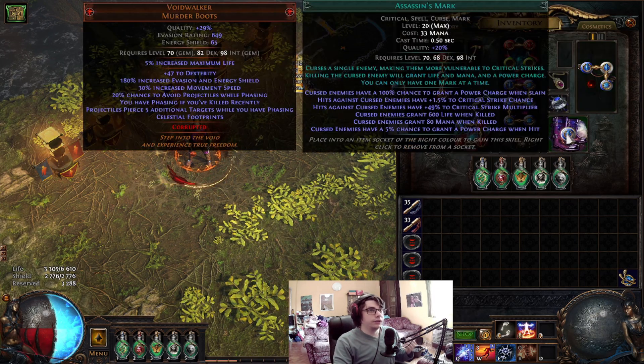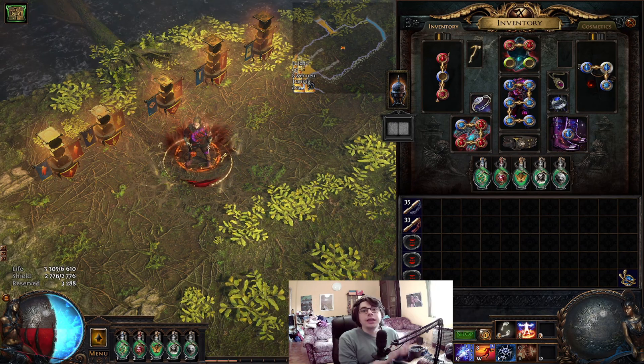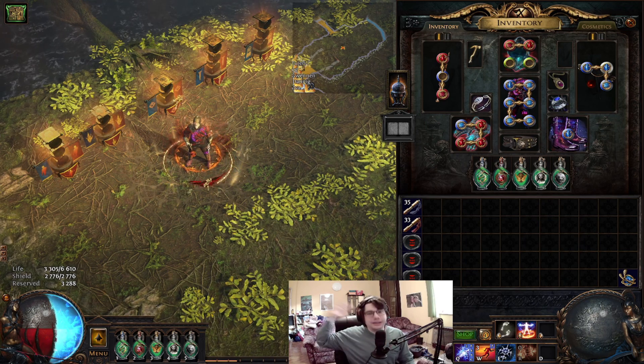In our boots: Assassin's Mark — this is our curse setup. Hope you enjoyed this video about Spark Inquisitor on a one divine budget. If you have any questions, please let me know in the comment section below. Thanks for watching, I was Budget. See you next time guys.